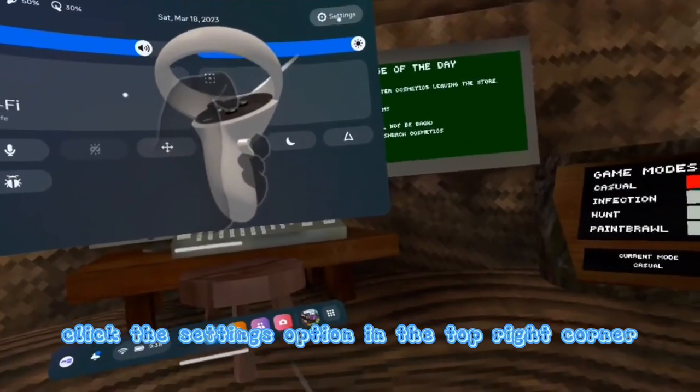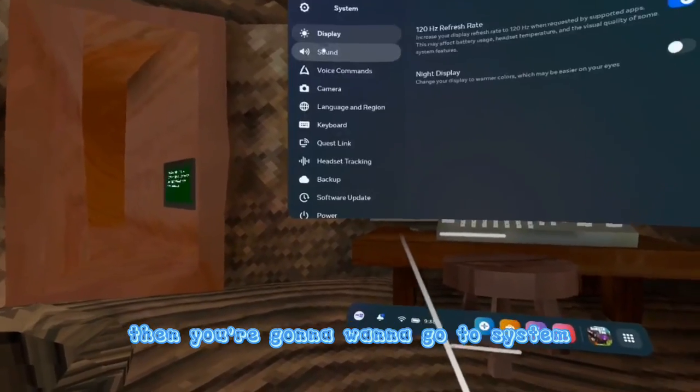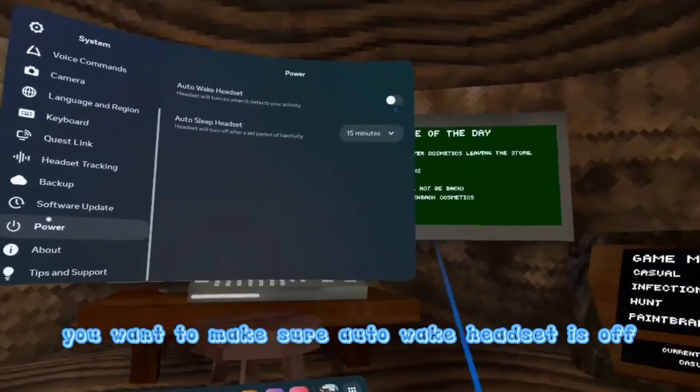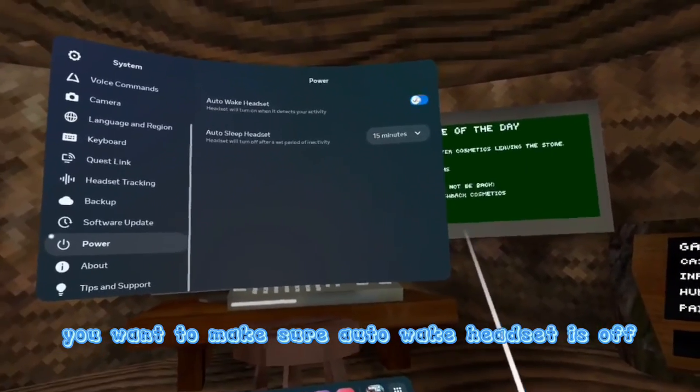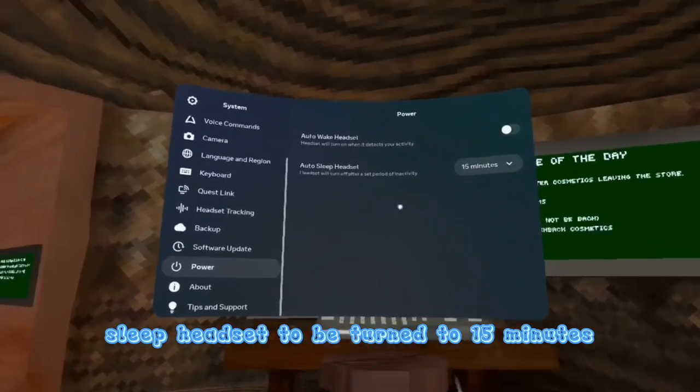Go into your Oculus menu and click this button right here. When you're on this page, click the settings option in the top right corner. Then you're going to want to go to System and scroll all the way down to Power. Make sure auto wake headset is off and set auto sleep headset to 15 minutes.